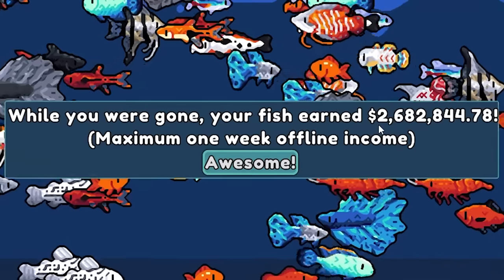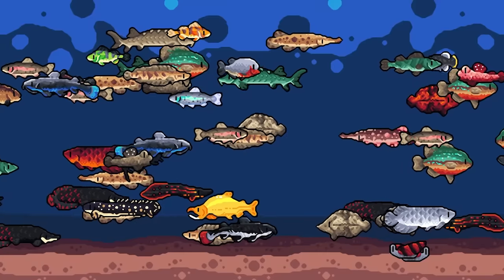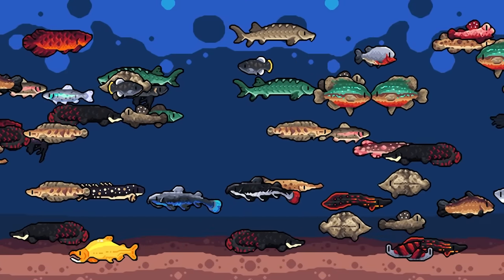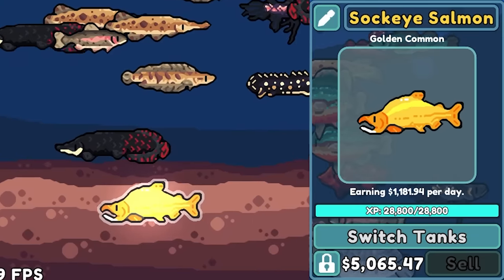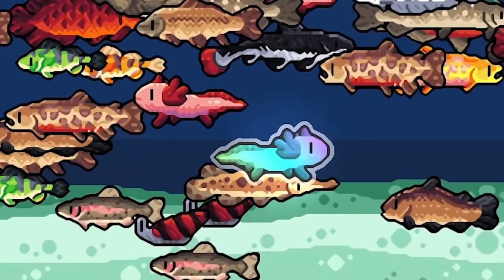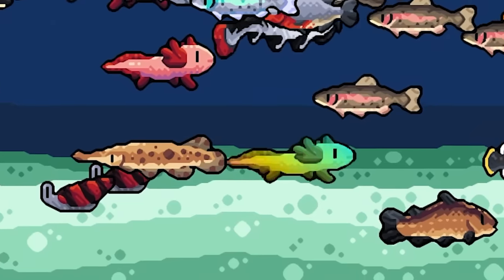Oh, it's a good way to start the game. We earn $2.6 million immediately. It looks like my tank is full of very beautiful fish, including — where is he? Where's my rainbow? There's my golden sockeye salmon. But there's my favorite rainbow axolotl. You guys didn't name him in the last video. I don't know why.